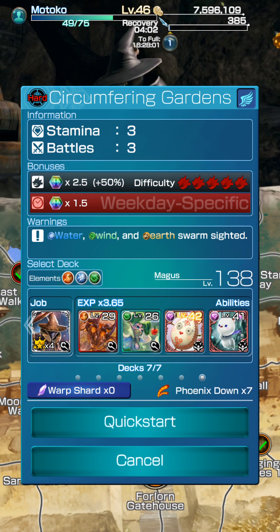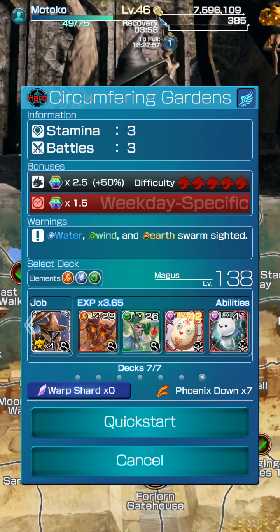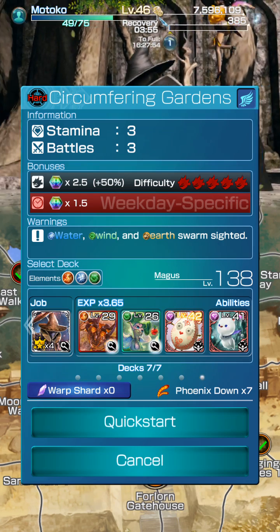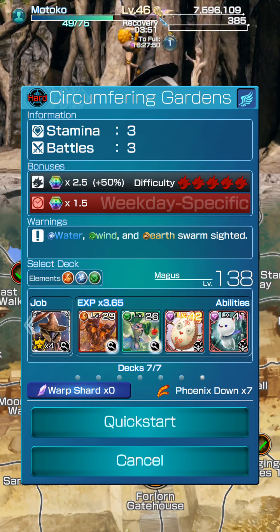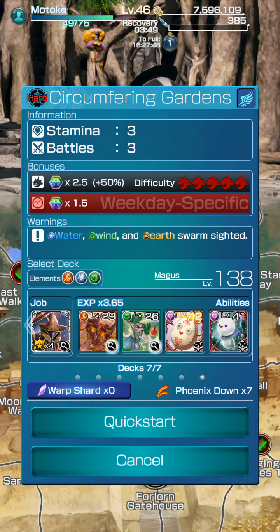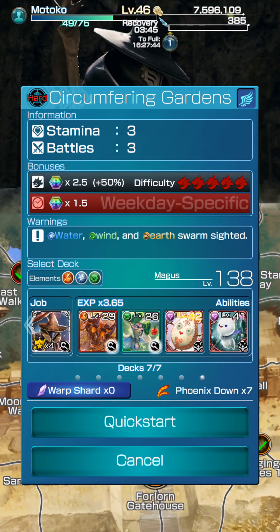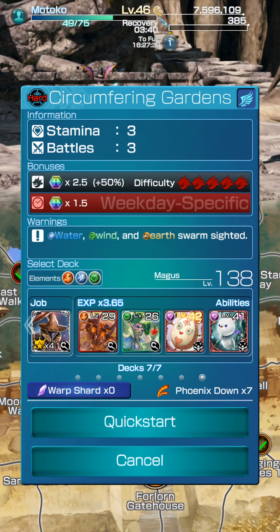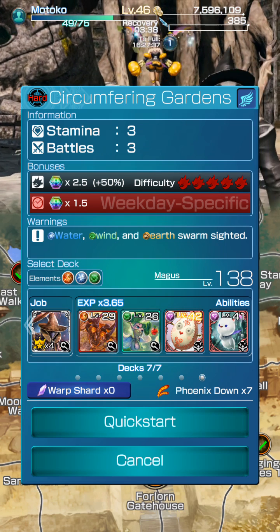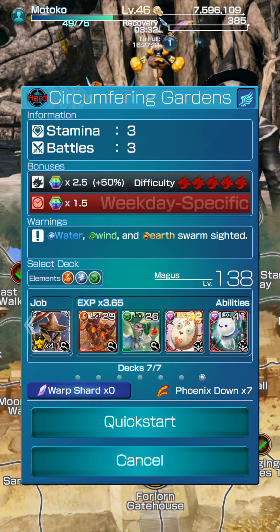To get the 200k score, this is definitely one of the most efficient areas in the game right now. The caveat is that you cannot have more than two four-star cards — as soon as you get your deck level above around 156, the area drops to orange difficulty and you can't get the modifiers again.